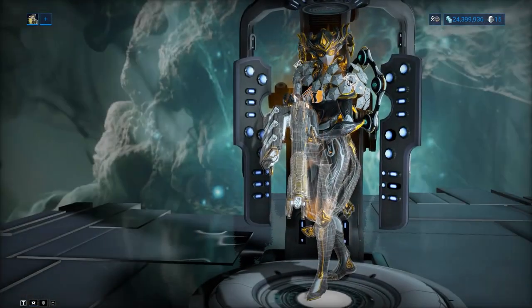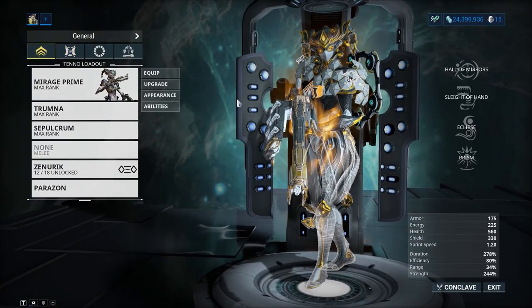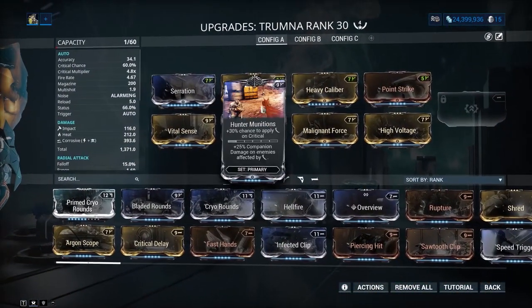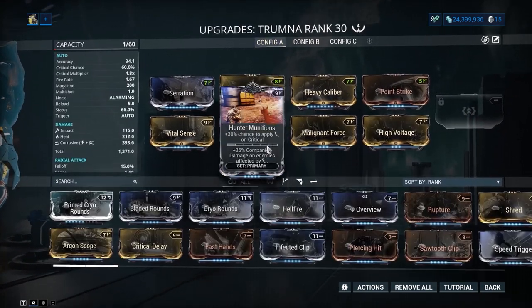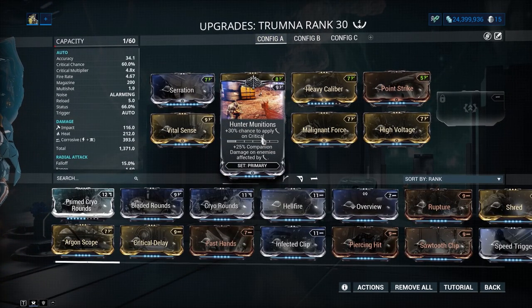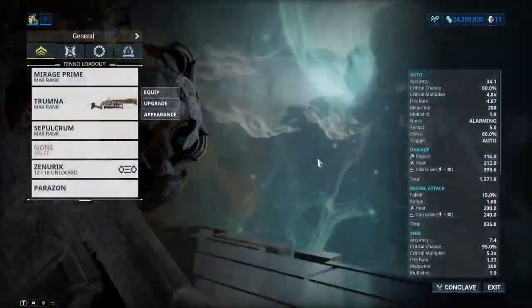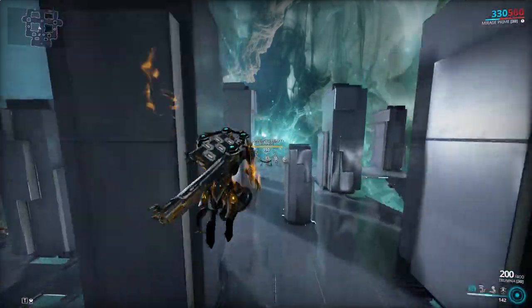I'm not using any arcanes, and I'm not using my crit cat. Argon Scope does better in this demo, but the Slash procs are very nice. If you're going to take this into Steel Path, I think Hunting Munitions will serve you better overall. But for this demo, Argon Scope does a lot more. Let's see what it does against normal enemies.